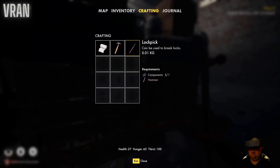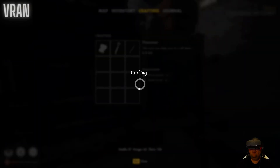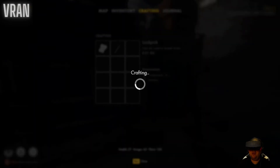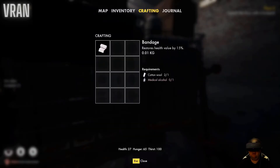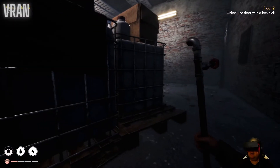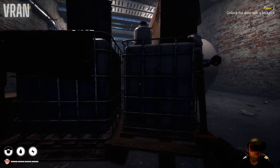Look at me crafting while hiding! Oh my god that scared me. In the peripheral view I can see the stamina bar moving. Now we can craft the lockpick so we can get out of here. Cool - so now we just need to make sure our friend here doesn't see us.